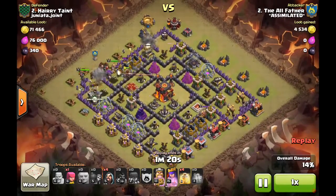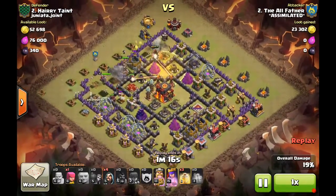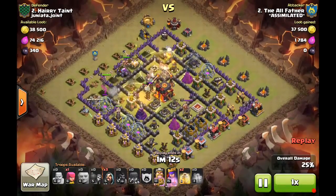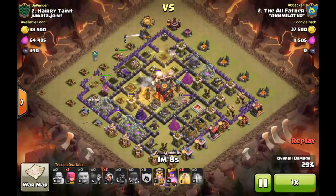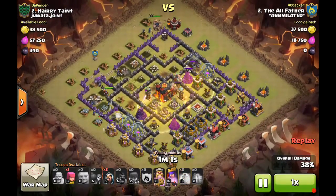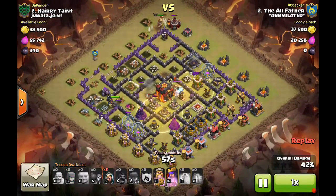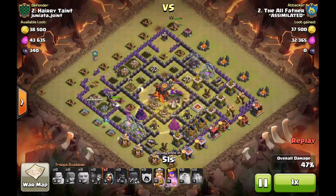The golem drops and breaks into the queen chamber. The king takes out the queen, backed by wizards and witches after the clan castle kill. About 26 hogs are deployed, trying to keep them alive. There's a ton of damage in the core — all the teslas, all the X-Bows, and a massive amount of defensive power in the middle. The queen is working around the edge while the golem beats on a wall.